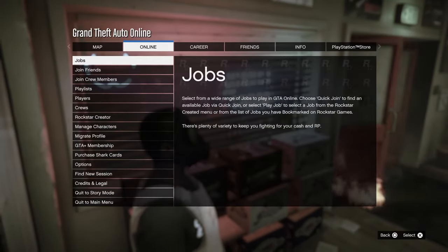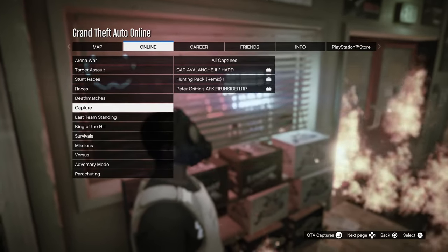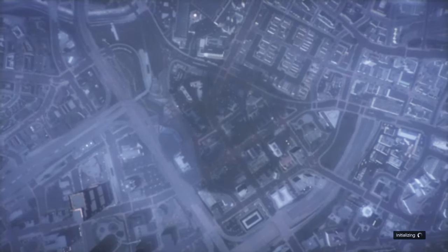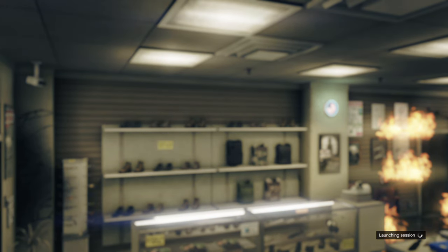Now open up your pause menu, go into Online, then Play Jobs, go down to Rockstar Created, go into Missions, and start up 'It's a Titan of a Job.' Once you've loaded in, just spam through the alerts and start it up — you can do this part completely solo, you don't need to invite a friend.